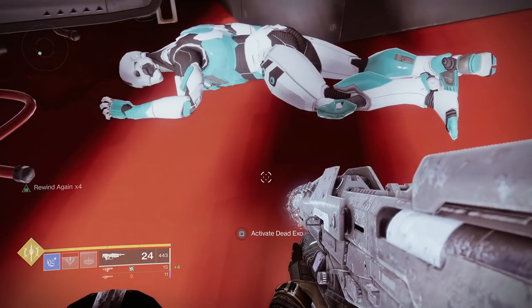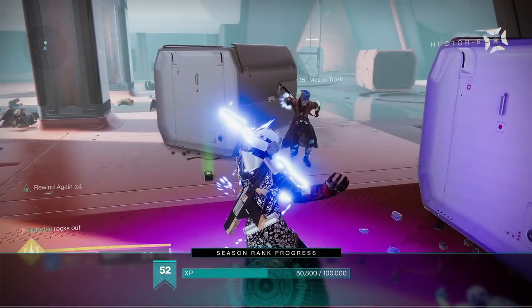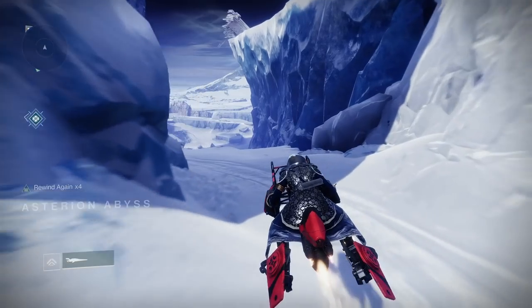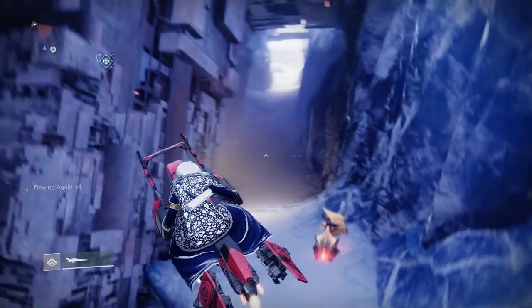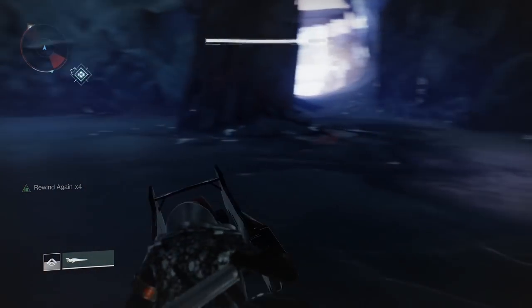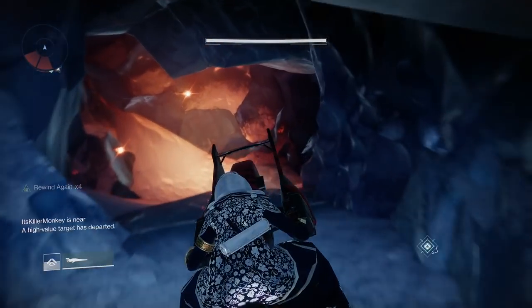The third exo is going to be in another lost sector — this one's over in the Asterian Abyss. Head over to the lost sector in Asterian Abyss. In case you haven't been to this lost sector yet, this is the one that's kind of in the ravine. You want to go inside the ravine, and then to the left or right there's going to be a little cave entrance. You want to go into this cave entrance — this is going to be the lost sector.